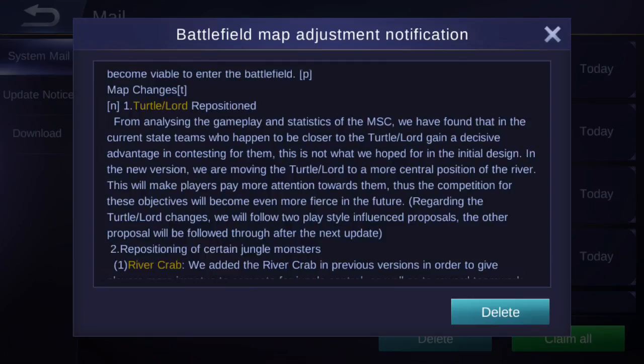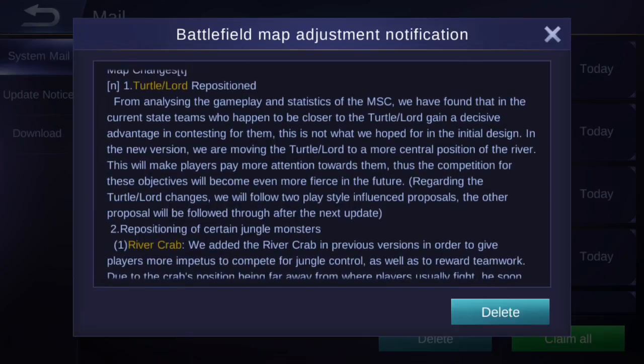First up are the map changes. They've changed the location of Turtle and Lord — both now have a small platform in the middle of the river. From analyzing MCS gameplay and statistics, teams closer to the Turtle or Lord gained a decisive advantage in contesting them. In the new version, both objectives are being moved to a more central position in the river, making competition for them more fierce.